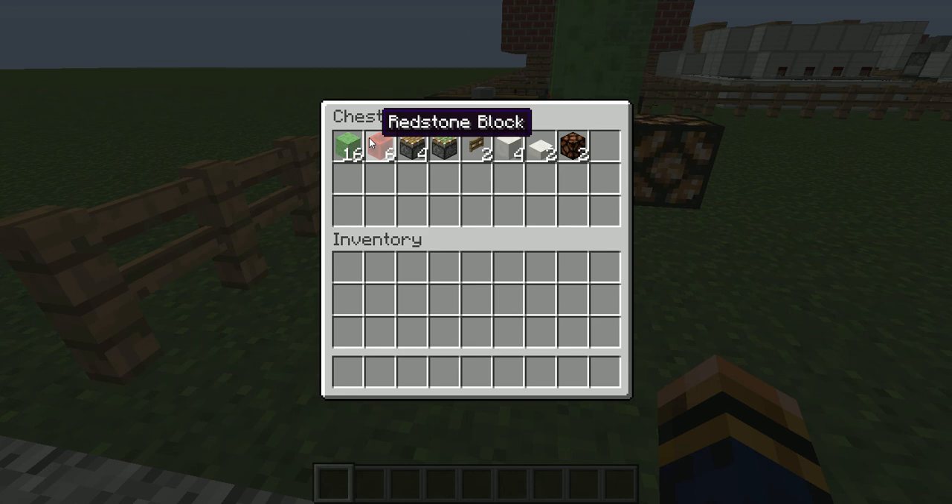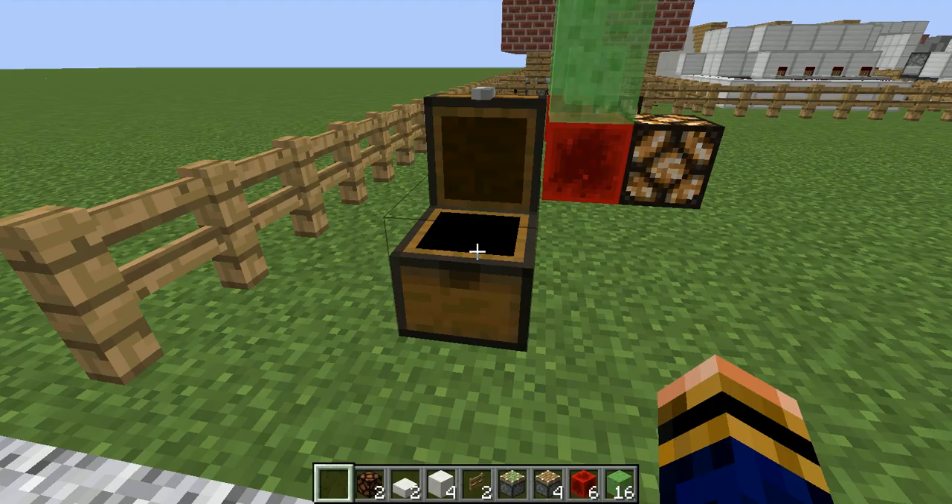All you need to build it is: 12 slime blocks, 6 redstone blocks, 4 pistons, 1 sticky piston, 2 fence gates, 4 quartz blocks, 2 quartz slabs, and 2 redstone lamps. It is as simple as that, so let's go and grab all of that.